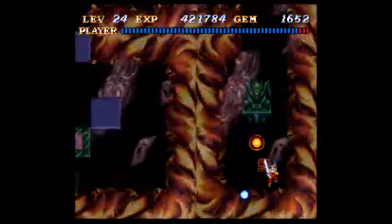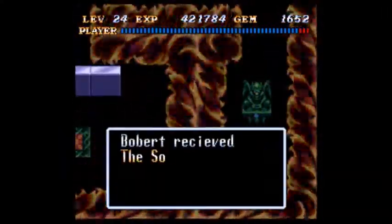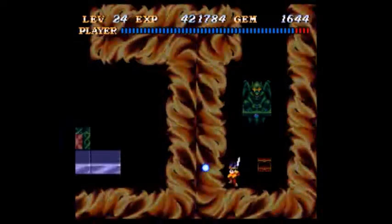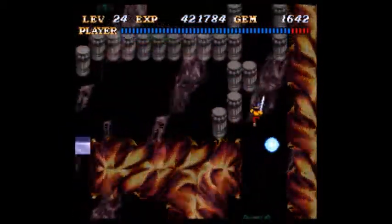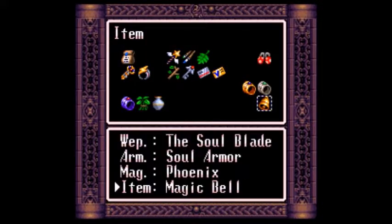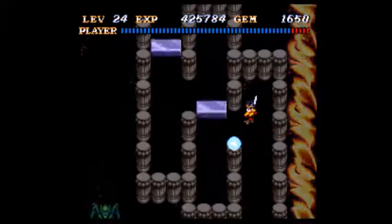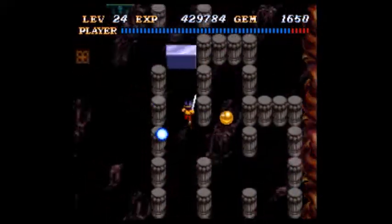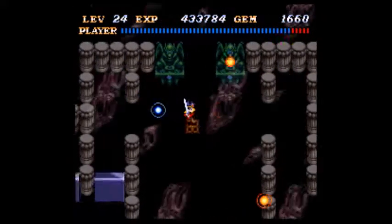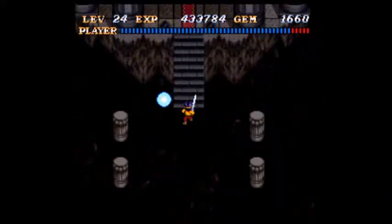This should be the Soul Blade. No reference to the Soul Edge — this blade simply allows you to use the Phoenix Magic, which activates whenever you swing your sword and is the only thing that can kill these things. Using the bell means I can use Magic and Limited Magic — it only uses like one gem per shot. Since I've saved up my gems, it's not a huge deal.